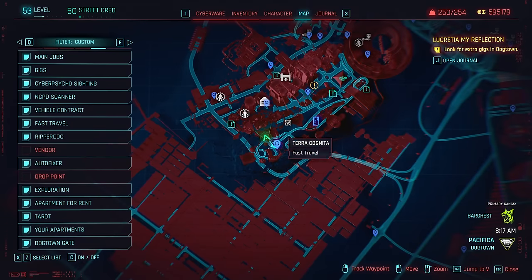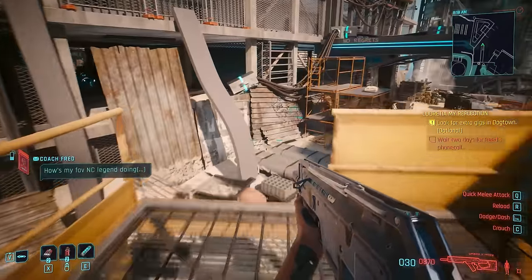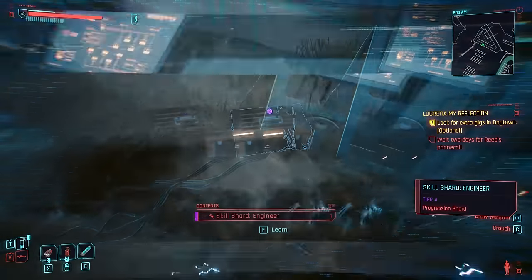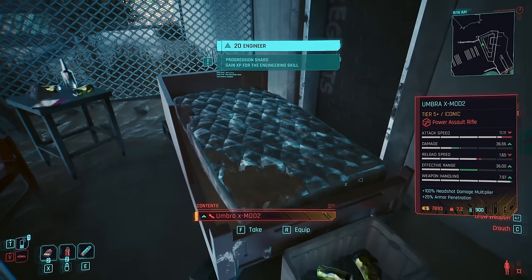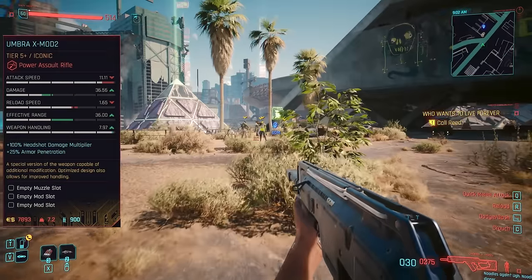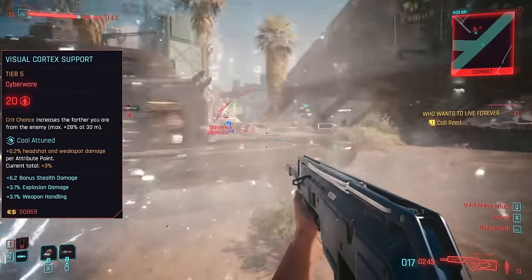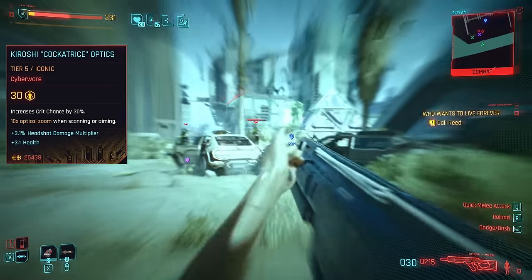First of the two Xmod 2 assault rifles: the Umbra can be found up in Terracognita, in an area where there are often airdrops. There's a hidden section behind some corrugated — bear in mind it didn't open up for me until after completing Lucretia My Reflection. Looks like the previous owner decided to run away from their life and camp here, but got slightly overconfident with the generator. At least now we're the proud new owner of this decently accurate gun with a good rate of fire. I'm using the same build as with the Guillotine, with one of the most handy items being the Visual Cortex Support, improving our crit chance at mid-range.